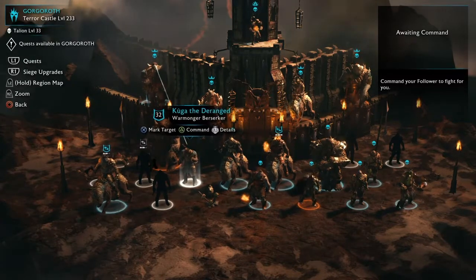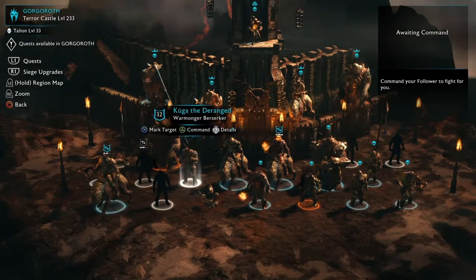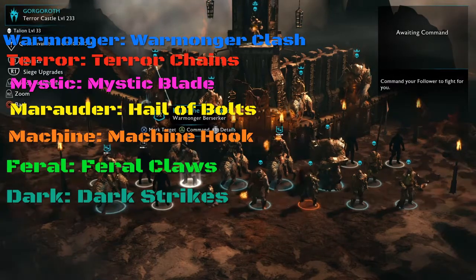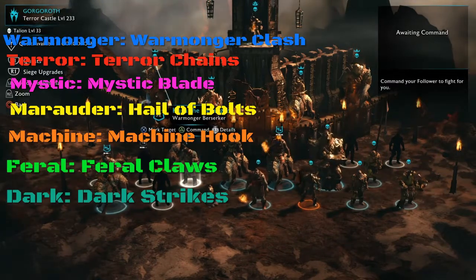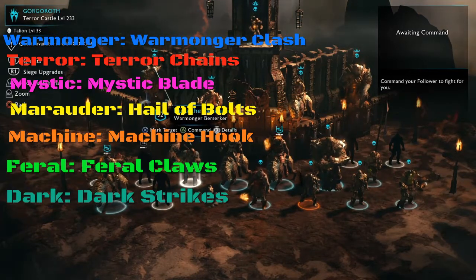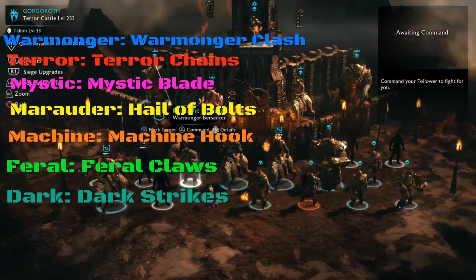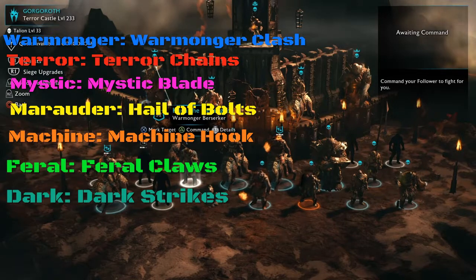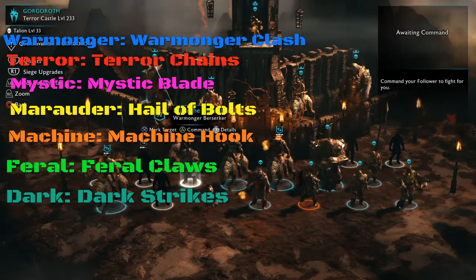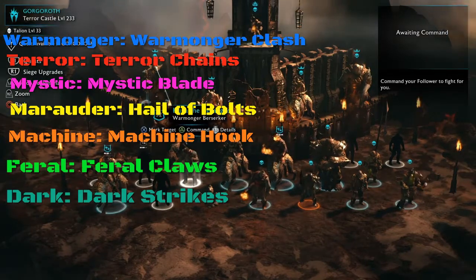The first way to distinguish tribes is by the tribe bonus, which is shown as a list on screen. The first tribe bonus is the Warmonger Clash for the Warmonger tribe. For the Terror tribe it's Terror Chains, for the Mystic tribe it's Mystic Blade, for the Marauder tribe it's Hail of Bolts, for the Machine tribe it's Machine Hook, for the Feral tribe it's Feral Claws, and finally for the Dark tribe it's Dark Strikes.